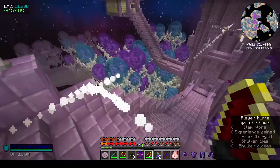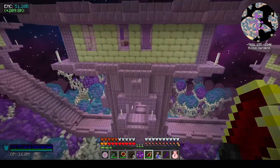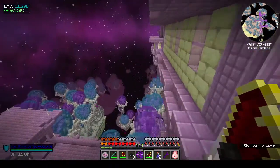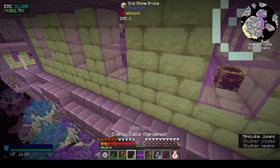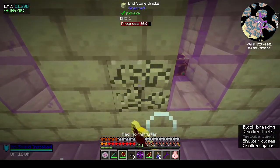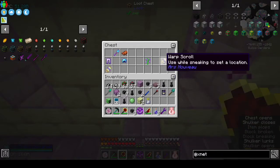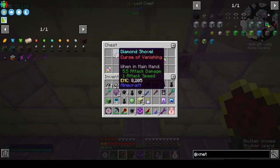Shulker boxes. There's another chest - I don't know if I actually want anything in these chests anymore, because after a while you just get everything. Oh, warp scrolls, iron leggings - the enchantments would be good to pull off.